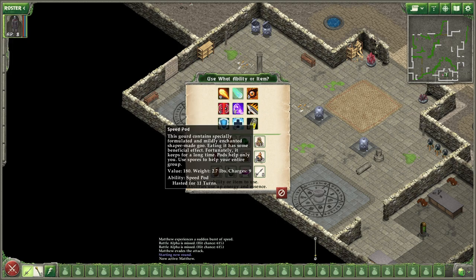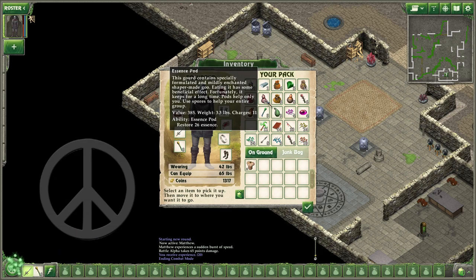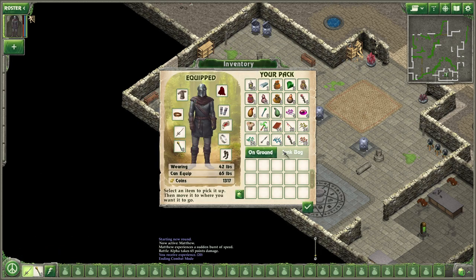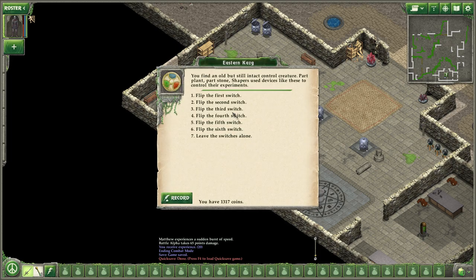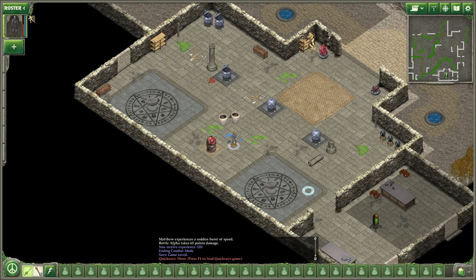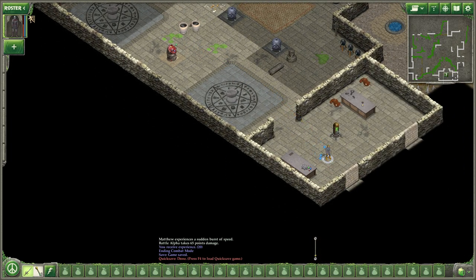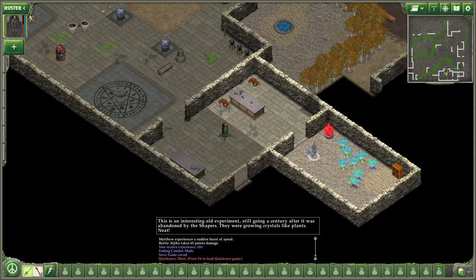Battle alpha. Let me go ahead and use a speed pod. He had a chite in armor. Let's flip the second switch. You press the switch — you hear a humming sound coming from the east. Okay, it opened this. This is an interesting old experiment, still going a century after it was abandoned by the Shapers. They were growing crystals like plants. Neat.